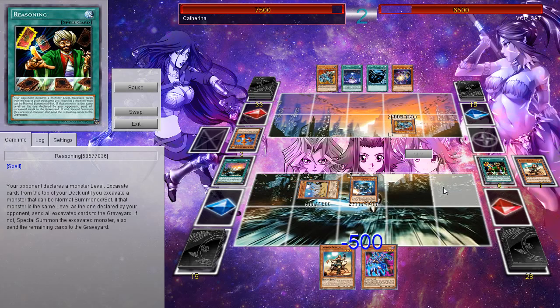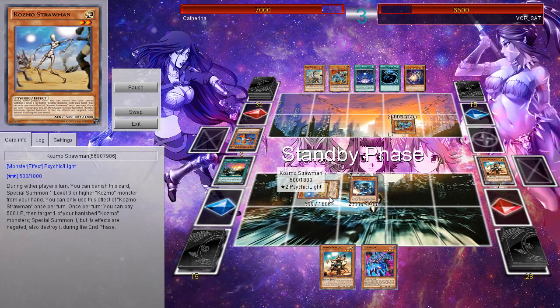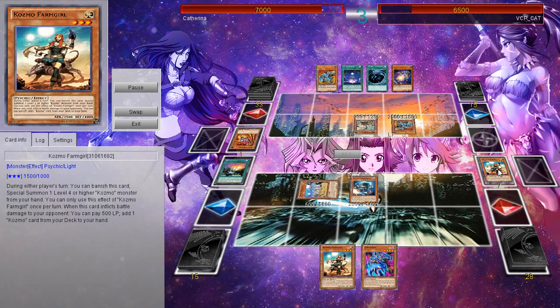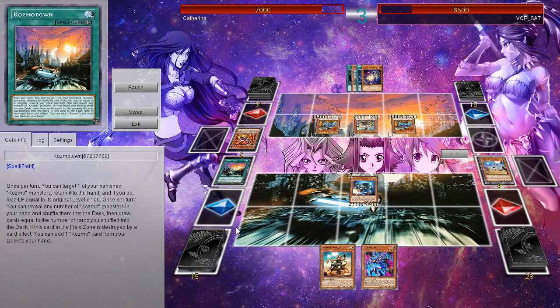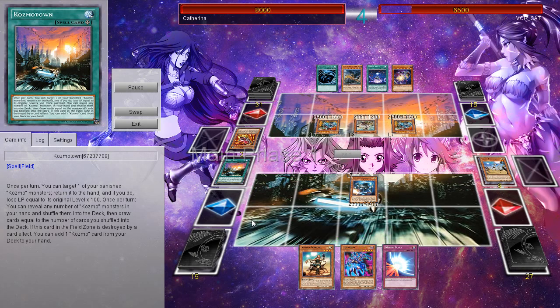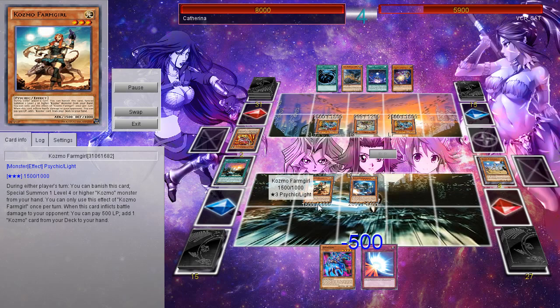Look at that Reasoning, that sack over there. That card is so insane in this deck. One thing I noticed you did wrong, Catherine — you really should have just kept Farm Girl Banner so you can re-add it with the effect of Cosmo Town. But I don't think it would have mattered. The Death Star just straight wrecked the Jedi.